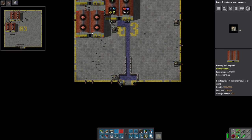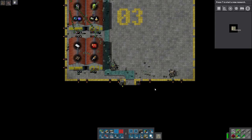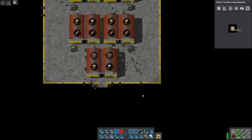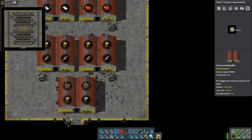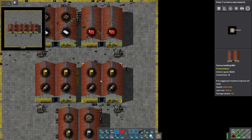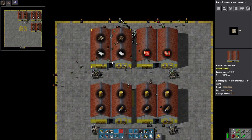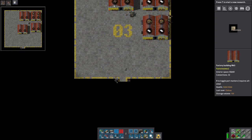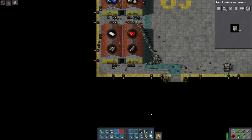Everything in this floor is done — iron, steel, and gear wheels. Going one floor deeper, everything is done here: copper plates, green circuits, all filled out. Going one floor deeper now, some of these floors still need to be filled out. I've used up all the fast robots I had crafted, so we have to wait to craft more. Let me do a running count: one, two, three — that's three low density structure factories to fill in, so six total factories.